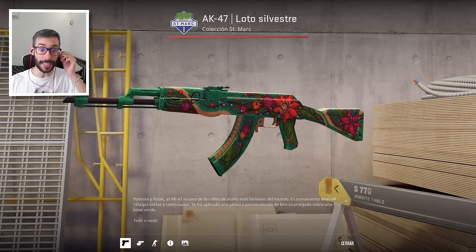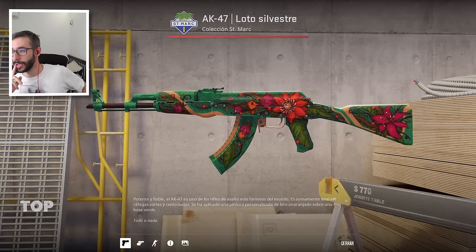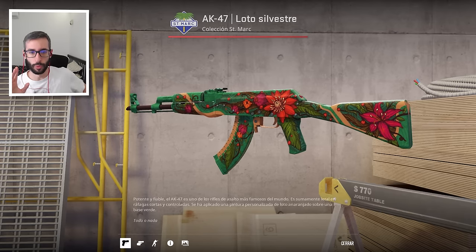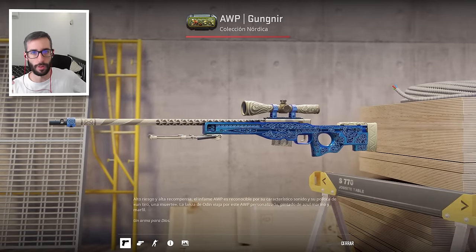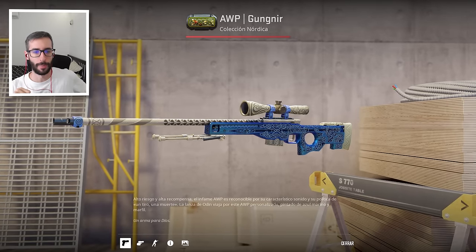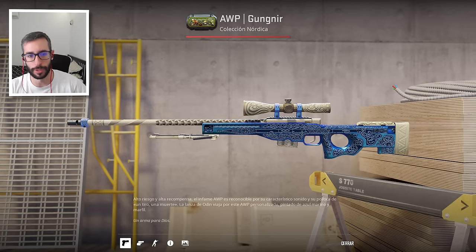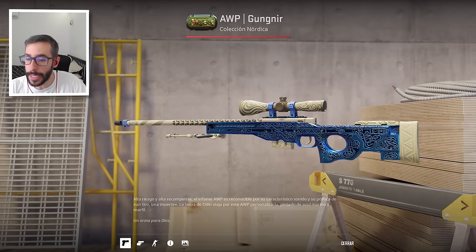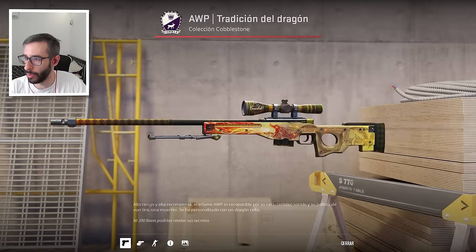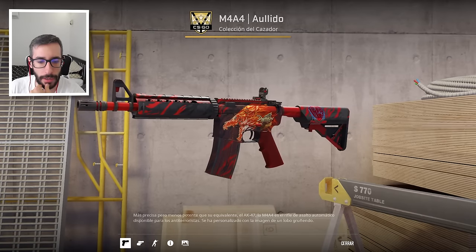¡Andy PSX! ¡Qué sorpresa! No me lo esperaba. Inventario de 92.000 dólares. Tiene, por ejemplo, esta White Lotus Factory New. Como sabéis, es creador de contenido sobre todo de slots y póker, muy conocido y rodeado de gente como Stacks. Tiene una WP Goonies Factory New 0,002 — la número 27 del mundo. Tiene el animal, tiene también la Dragon Lore Factory New. Tiene muy buen gusto Andy. Tiene esta Hole Factory New también y un Talon Ruby Factory New.